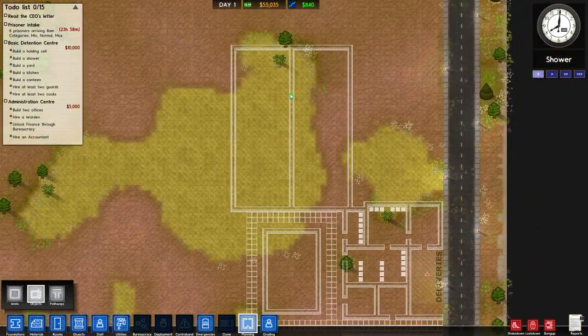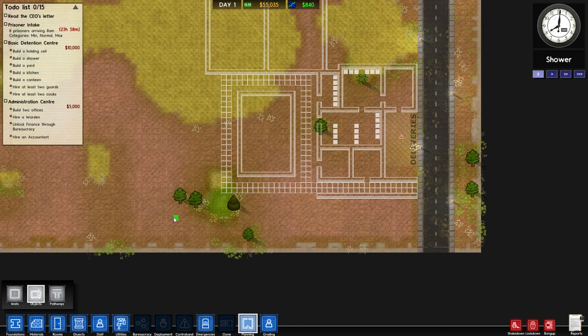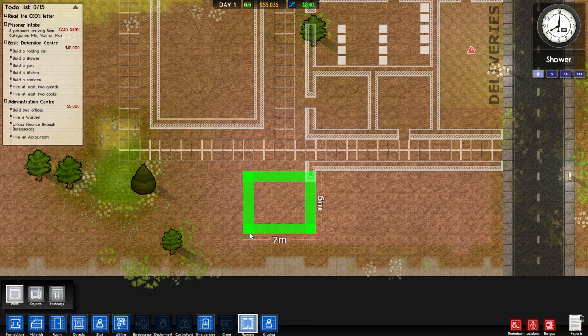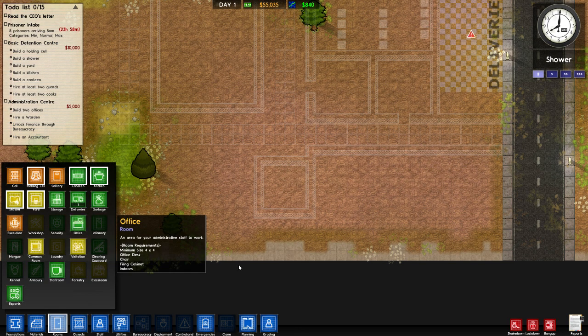That will be a holding cell for a bit later on, but for now it should be alright. Oh, I could have the offices down here. They have to be one-off anyway, don't they? Is it four by four? I think it's four by four. I need five of these and this is just for future reference more than anything else.